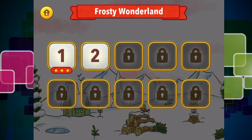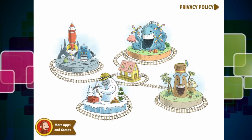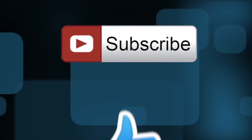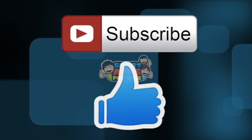So Frosty Wonderland, which is what this level is called, has 10 levels as well. If we go back to the home screen, as you can see we played two first levels and there are another two other levels for you guys to check out. You can download this app from the iTunes Store. Thank you for watching - don't forget to subscribe and give us a big thumbs up for new app demos every single day.